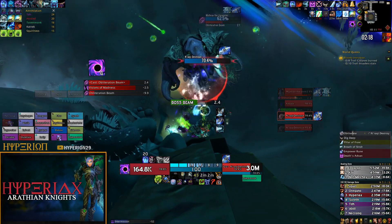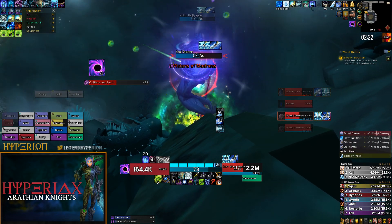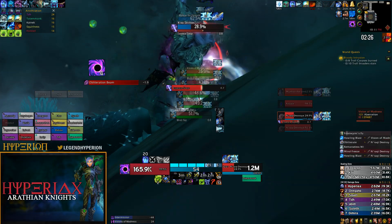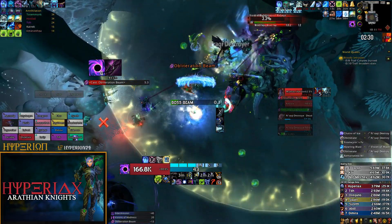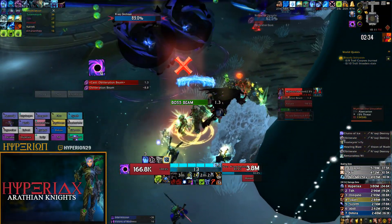I pop my Empowered Rune Weapon and Breath of Syndragosa. To ramp up the damage benefit, I use Remorseless Winter before the adds come down so I get that instant Howling Blast proc whenever they appear, then use Frostworm's Fury on them right before they die.